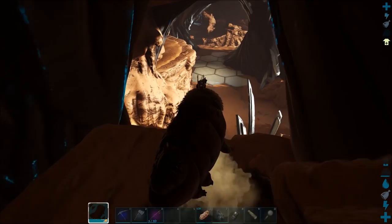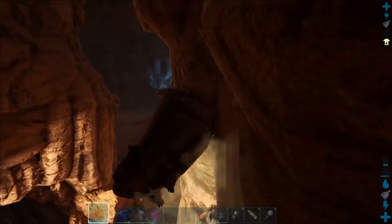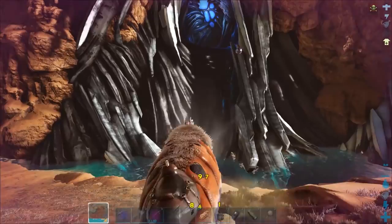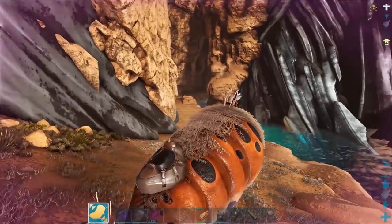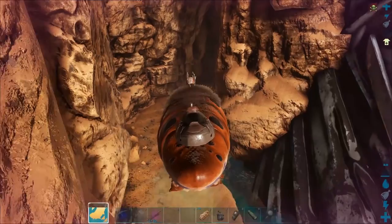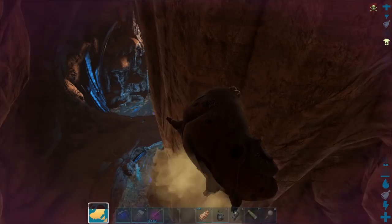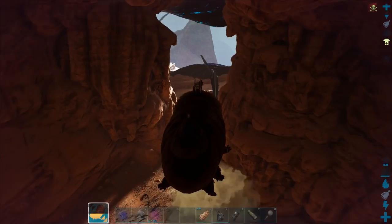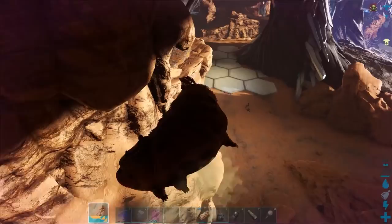You come out next to the hexagon tiles. Around this corner is where you would come if you're on land dinos. I'm going to take you through the land way as well. We originally came here on Rexes — a whole team of us — and there's a lot of fighting. But on the gas bags you can avoid everything. You'd follow that ramp up, come into this area, and there are those hexagon tiles again — that's where you come out from the shortcut. It's best to go through the blue doorway.